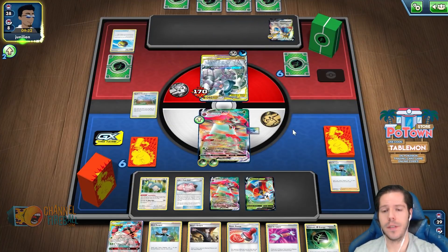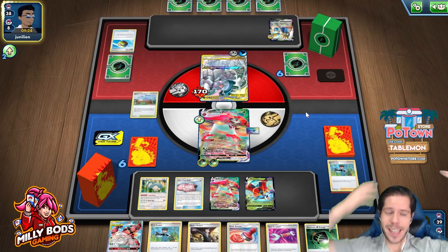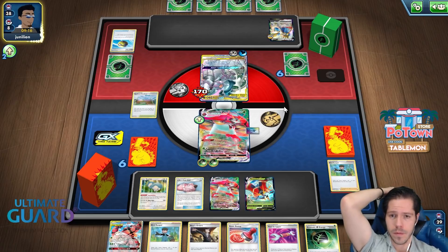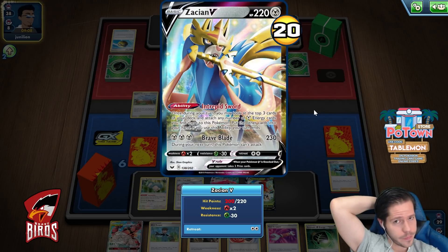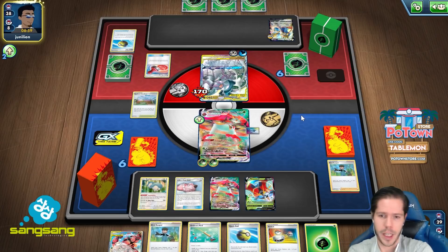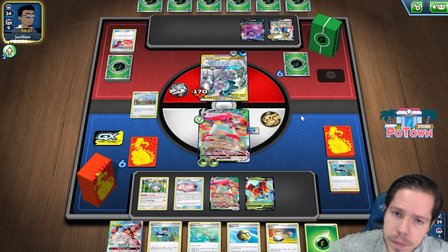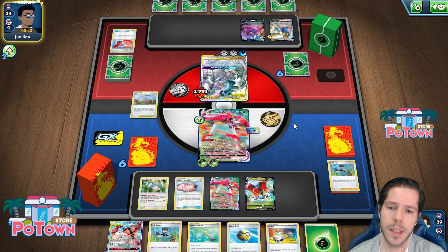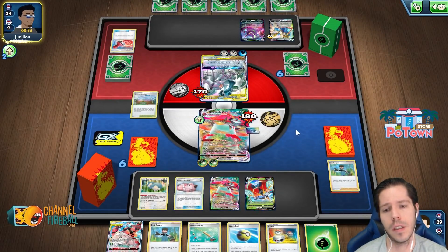I am definitely outclassed because I won't have another attacker. They take minus 30, and I need 5 damage counters on there — that's not happening. That is very peculiar; that means I get 3 damage counters this turn. So there's the ultimate ray. No boss still.